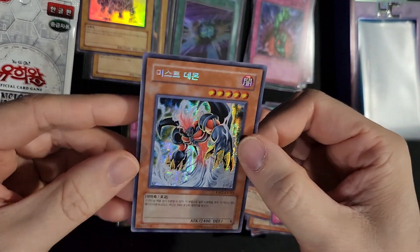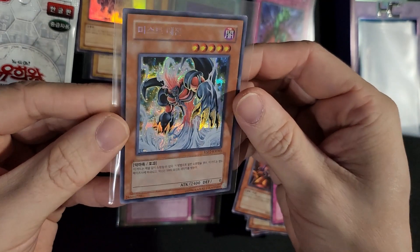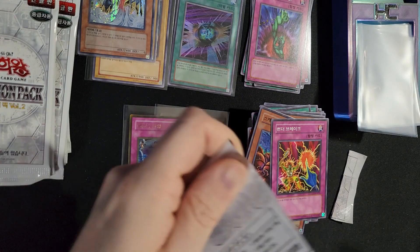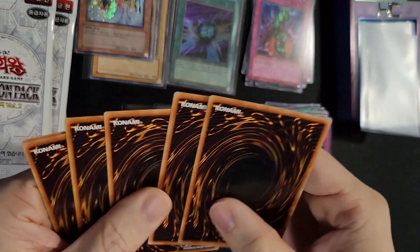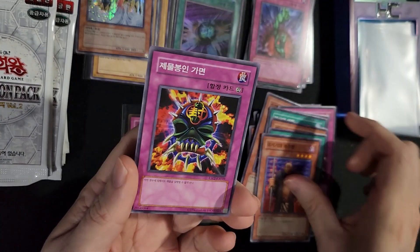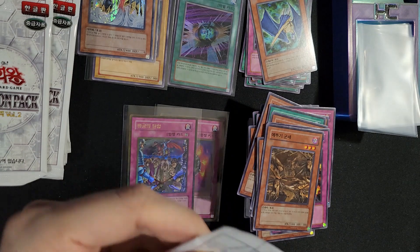Oh, there is our Secret Rare. What is this? Mistarch Fiend, I think. Not necessarily the one I wanted, but I'll take it. Looks pretty nice. Still searching for our Supers, because I assume you get more than one Super a box. Zeno. More Gravekeepers. Spear Dragon. I like to use Spear Dragons in his deck.